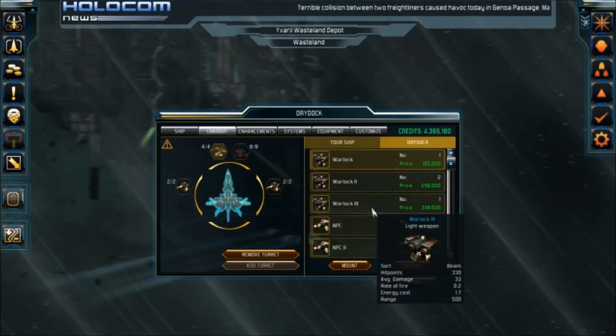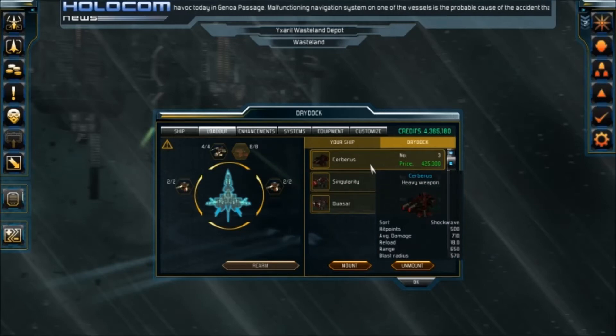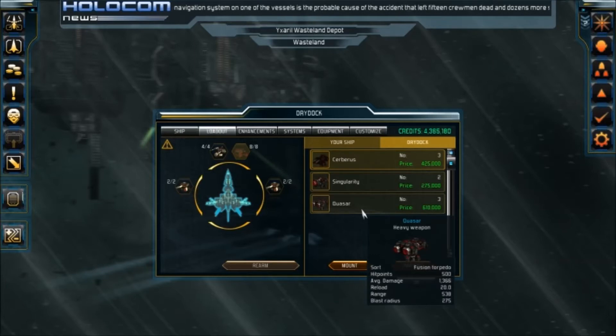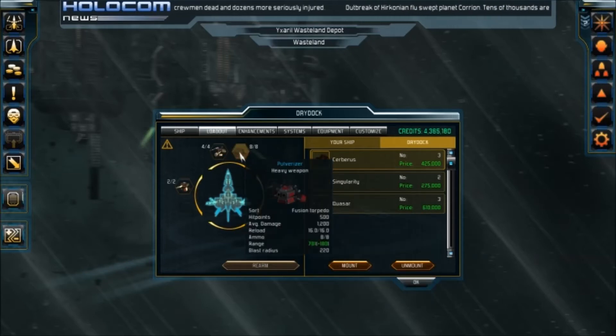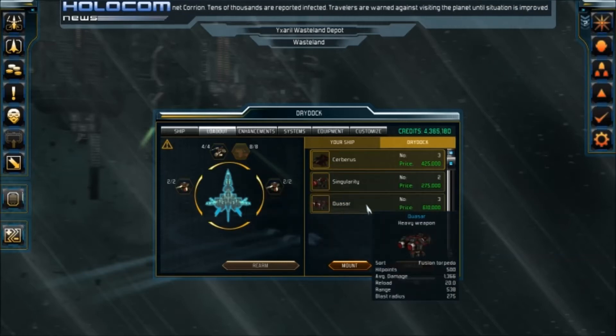Let's see if they've got any good things here. NPCs aren't that good. I've already got the melters. What about here? 7.10, 4.95, 13.66 — but look at that range. 538 versus 600-ish? I don't know. We'll think about it.